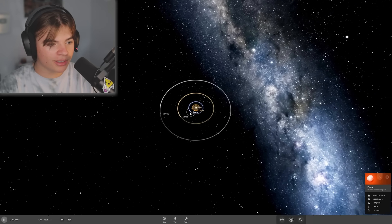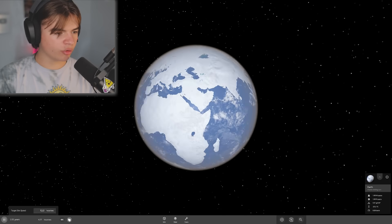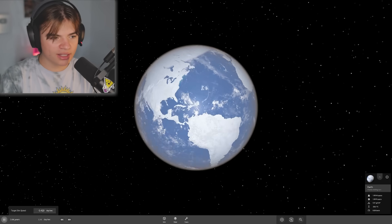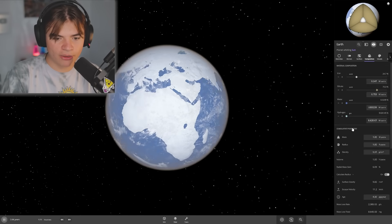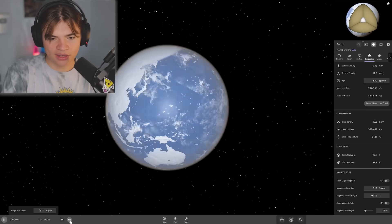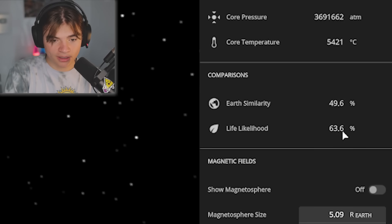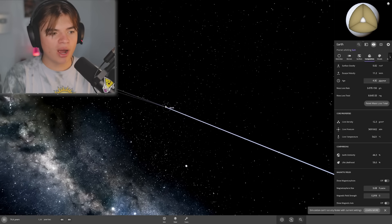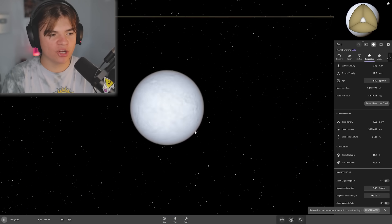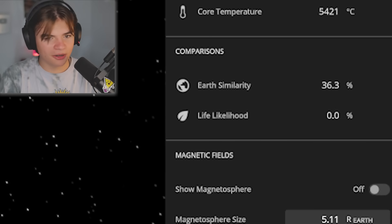Let's check on Earth — the oceans are still here. Salt water needs to be colder than fresh water to freeze, but all of the continents have completely frozen and it's still cooling down. I think eventually even the oceans will freeze. Right now our life likelihood is at 90 still. Running it as fast as I can, you can see it dropping — we're almost at 60 now. That just means humans are most likely dead, but there could be bacterial life still underneath the ice.